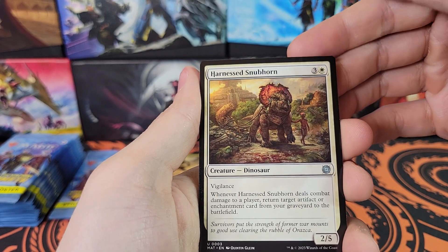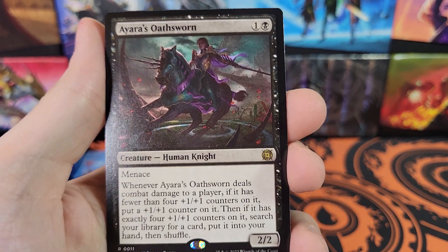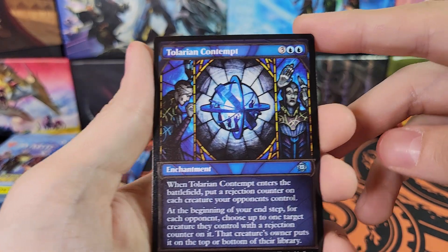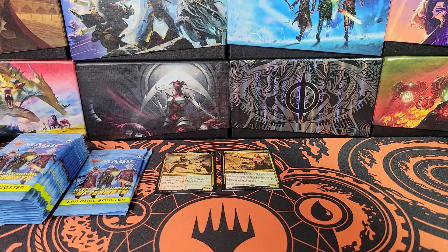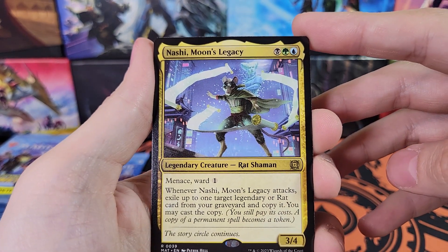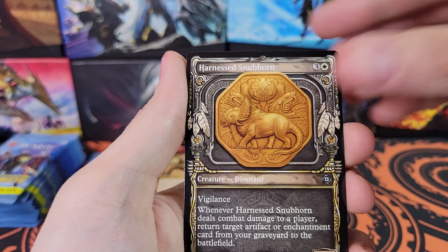Harnessed Snubhorn, Filter Out, Ayara's Oathsworn - that might be the first one of these I've pulled. Harnessed Snubhorn and a Tolarian Contempt Showcase - very cool. That's the Dominaria United Stained Glass looking Showcase. Reckless Handling, Blot Out - we're getting just tons of duplicates in the Uncommon slot. Nashi Moon's Legacy for the rare. Animus Might Foil and Harnessed Snubhorn Showcase.